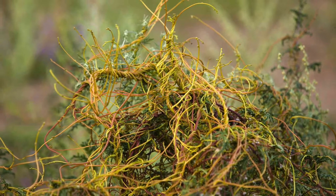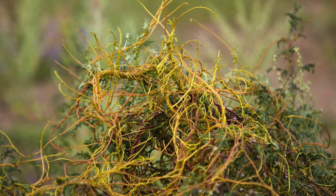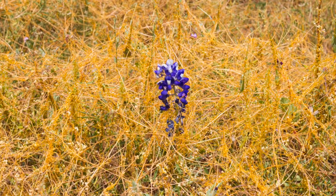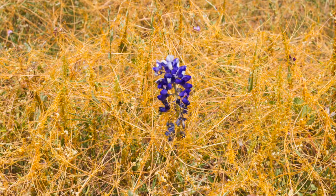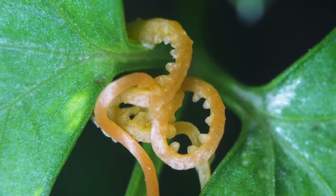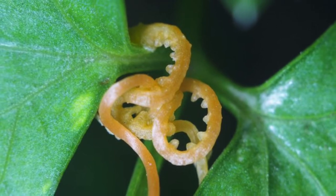Once it germinates, it has around 10 days to find a host plant or it'll die. Successful seedlings find their host, then send roots called haustoria into the host's stem. From there, the dodder taps into the host's vascular system, stealing water, minerals, and nutrients.